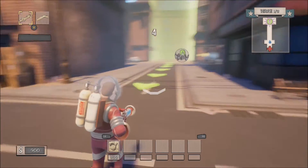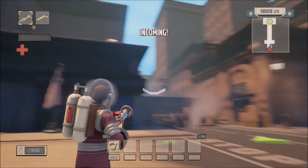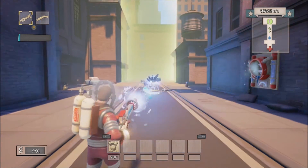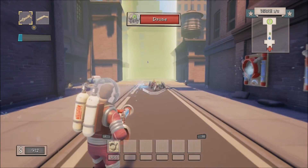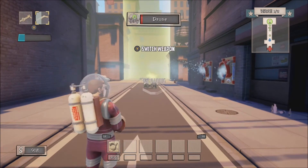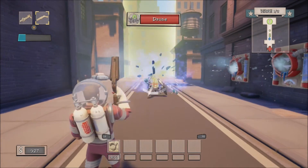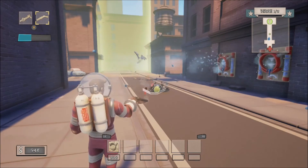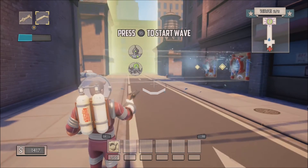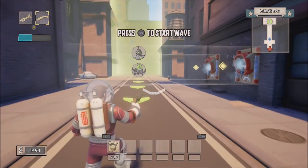Hit Select to start the wave. That's what we're gonna be protecting. This board is a really easy, simple level — enemies are just coming straight at you. Later on they come from all different directions and it gets a little crazy. Yeah, that was the easy wave. Let me put some more of these things down.